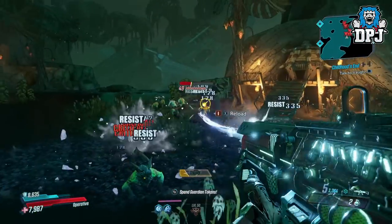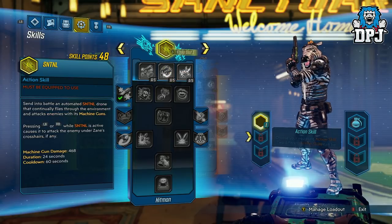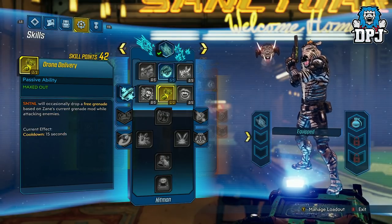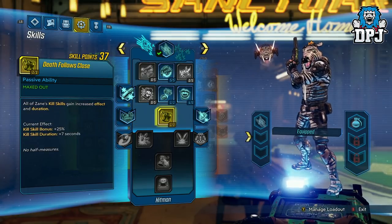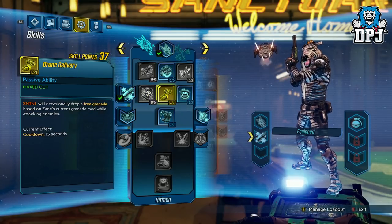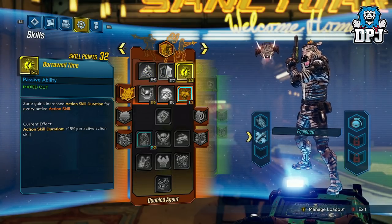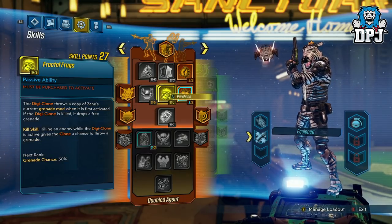So with Zane, the build that I feel is perfect is the one you see on screen now. It concentrates on dealing cryo damage, helping these guys keep duplicating and regenerating your grenades — which also, when you throw your grenades at these, they keep duplicating. Only using one action skill obviously, because you do need those grenades. The sentinel I chose to use here also drops grenades and shoots cryo. Now you could have gone with the Digiclone, but he shoots his own weapon. You can set him up to fire a grenade, but you can set the sentinel to shoot nothing but cryo and drop grenades, so I think it's the better one to go for to farm this spot.